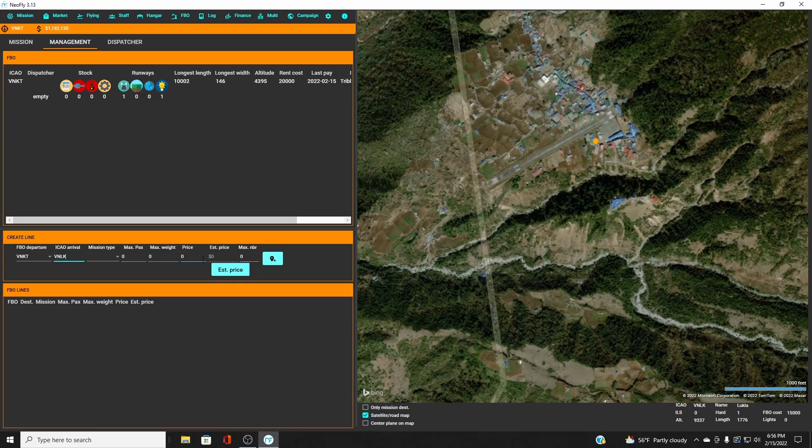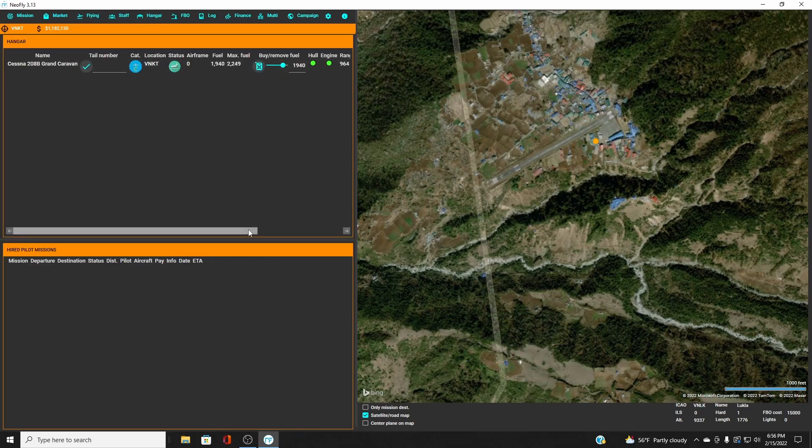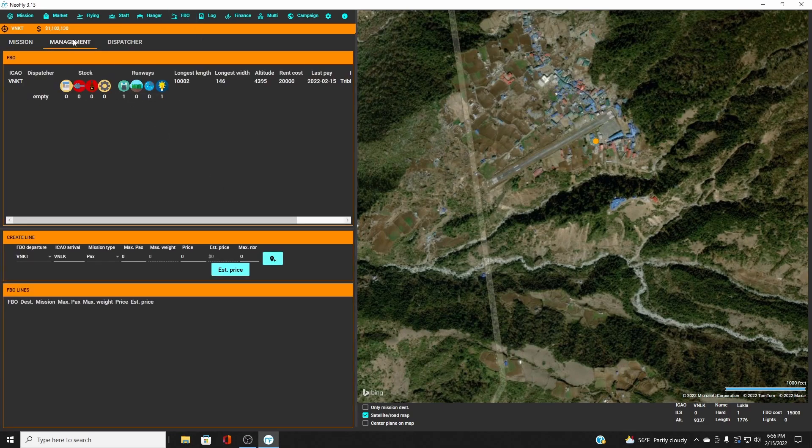For mission type you can choose passenger, VIP, express, sensitive, airline, or cargo — we'll set up a passenger line. For max passengers, here's a tip: my aircraft is capable of carrying 14 passengers, but that does not mean I have to set it to 14. If I set it to 14 passengers, I will only be able to take one mission at a time.